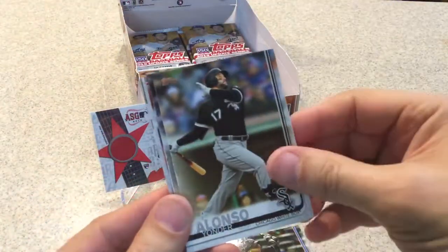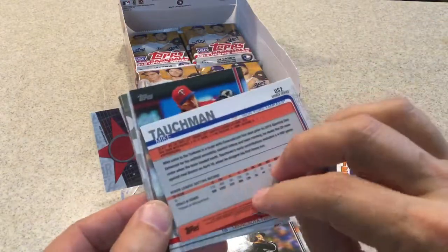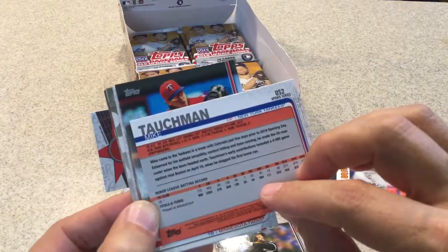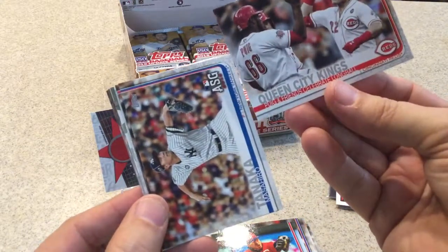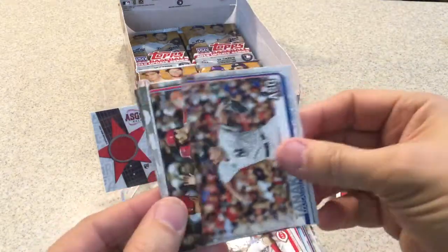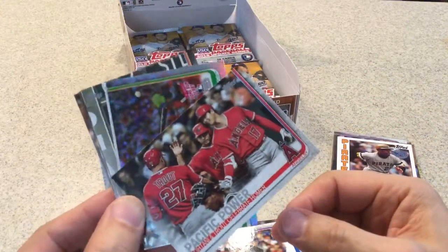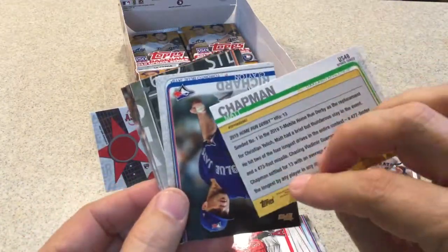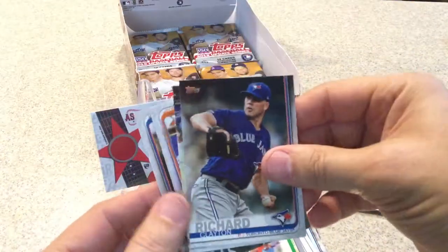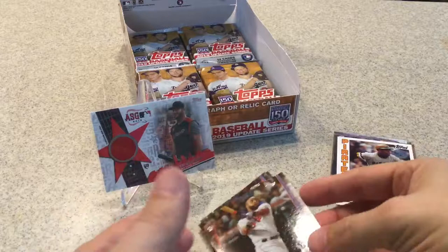Next pack. Harold Ramirez rookie card, Yonder Alonso, Mike Tauchman rookie card. CJ Cron, Queen City Kings — Reds. Tanaka All-Star game. Pacific Power — Ohtani and Trout, nice little card there. Rainbow foil of Matt Chapman — not numbered, just a rainbow foil. Clint Frazier, Jake Odorizzi All-Star game, Brantley, Kris Bryant All-Star game, Kevin Pillar, and Carlos Santana home run derby — I just got a Carlos Santana card earlier too.